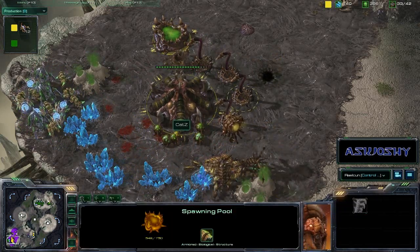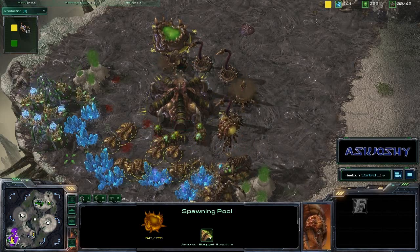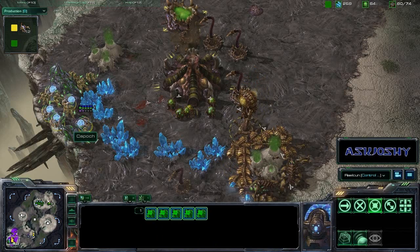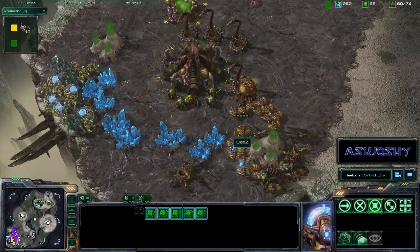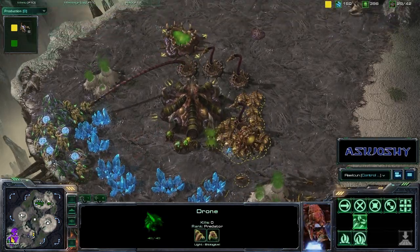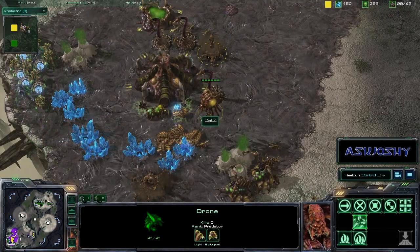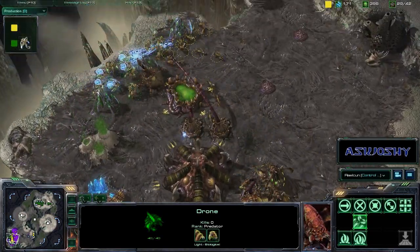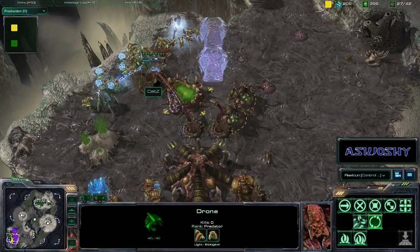He's basically just going to be moving his Drones, Speedlings, Queens, and Spinecrawlers around in order to stay alive. As this is game four, Katz is already up 2-1 in this best-of-five. If Katz loses here he does lose it all, so he's going to try and hang on for dear life and do what he can to get back in this game.